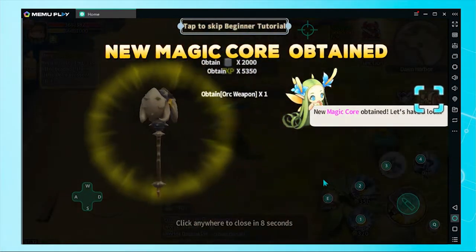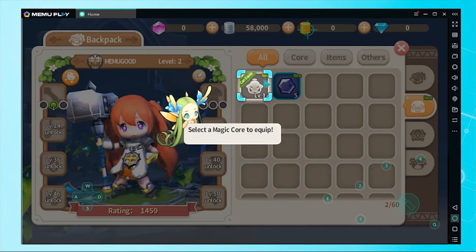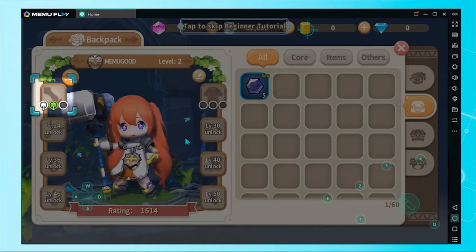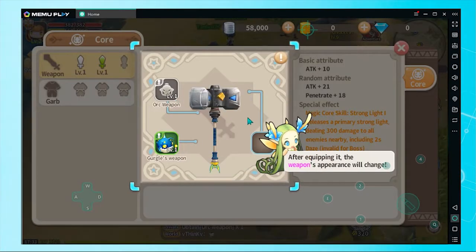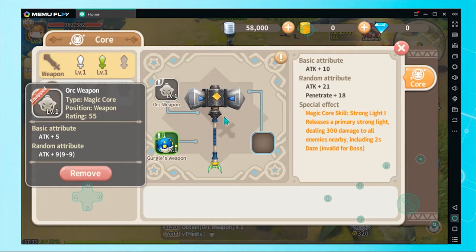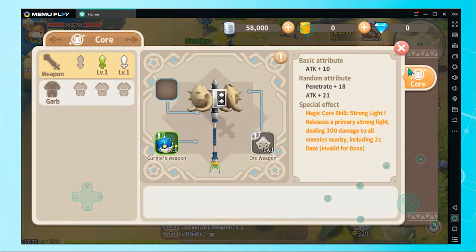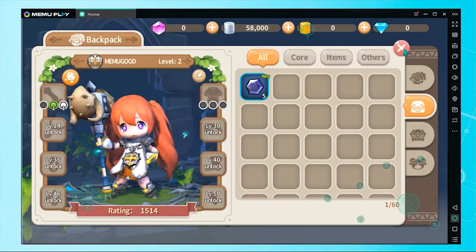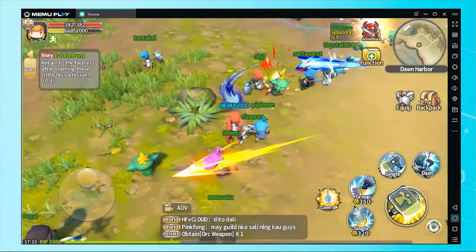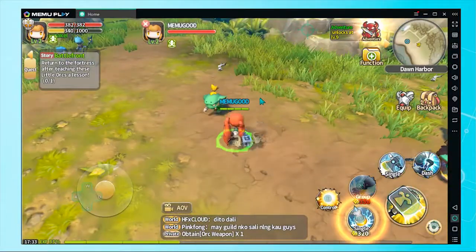You've just acquired a new core. Let's have a look. Select a core. Once it's equipped, the appearance of the weapon will change. Build some weapons — this will not take up your weapon slot. Before using it, the weapon will change form.